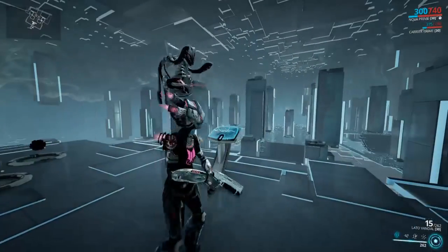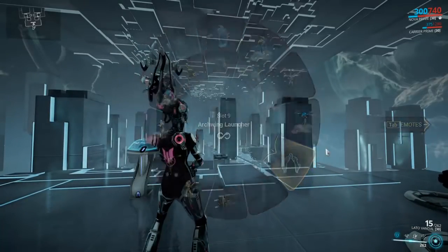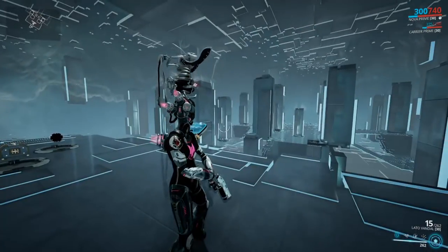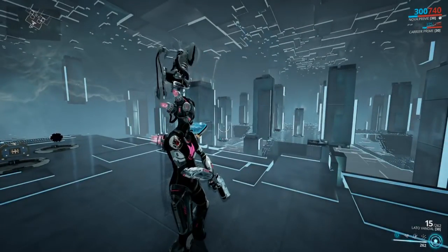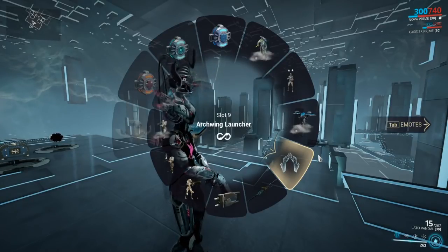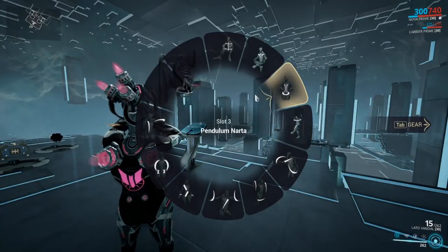Even worse is the emotes, because now with the gear wheel being so big, they had to shove the emotes onto a different tab. So I have to use one finger to hold Q and then use my pinky finger to hold Tab at the same time just to select emotes. There are several issues with this.